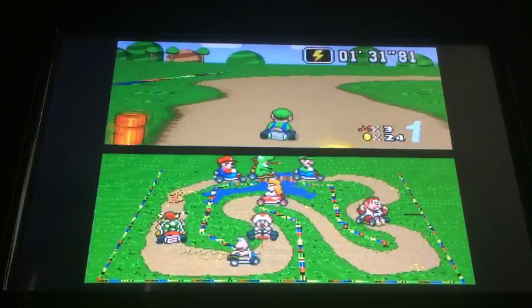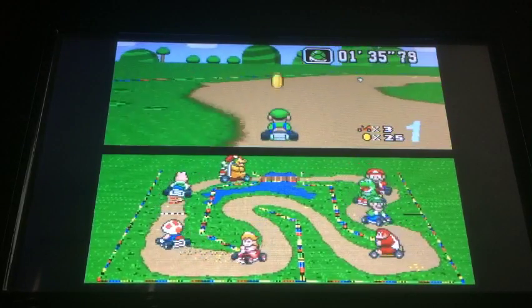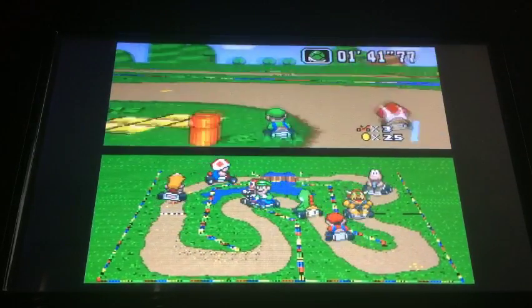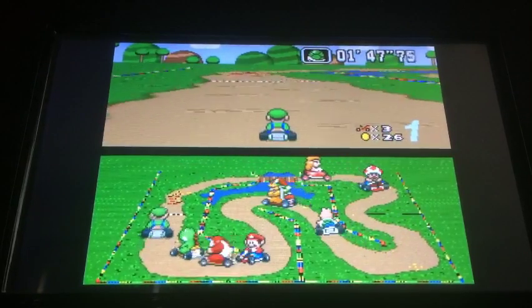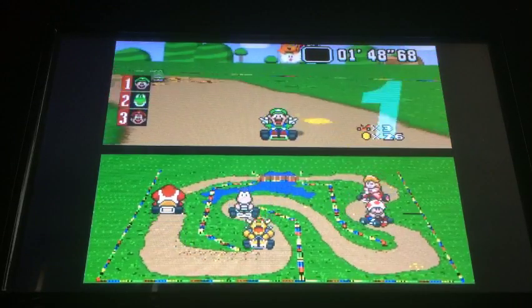Just like these courses from the Super NES. And it kind of looks like we're in the final lap now. Let's hope we stay in first place here. Hey, I'm behind Donkey Kong Jr. now. Now I pass through him, and we're almost there. Let's throw that green shell. Yes! I made it in first place!